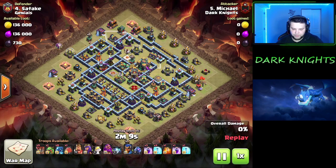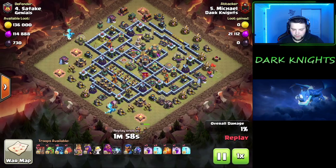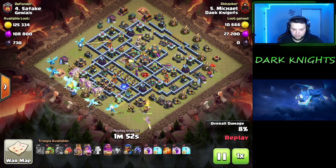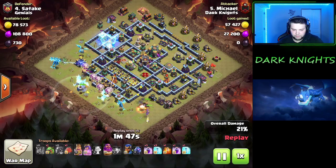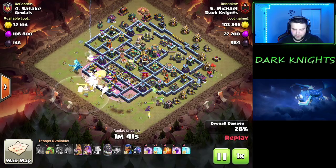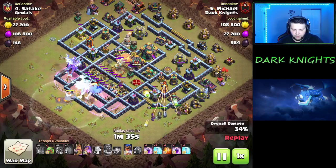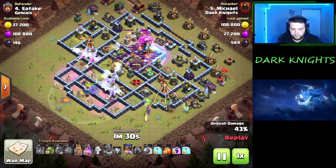This replay isn't very long, so he absolutely destroys this base too. We start on the E-Dragon funnel on one side, then another E-Dragon, King and Queen at 6. All the loons and E-Dragons coming in right in the middle. Warden to keep them boosted up. Blimp coming down. A couple of rages to get everybody going. Warden ability to get the blimp to the town hall, and then we're going to rage on the town hall with the blimp also just to get that down quickly. Town hall goes down quickly.